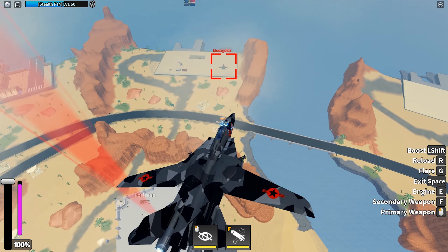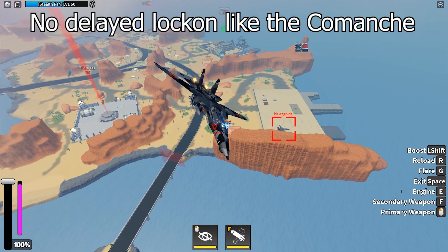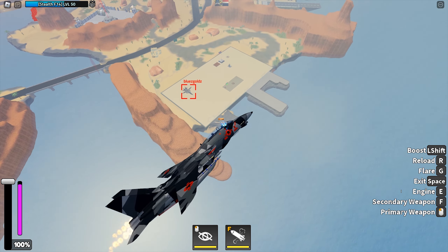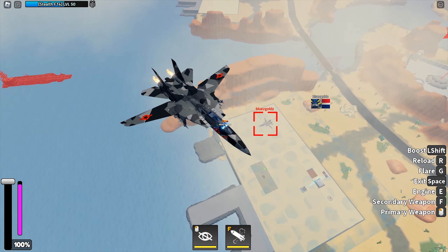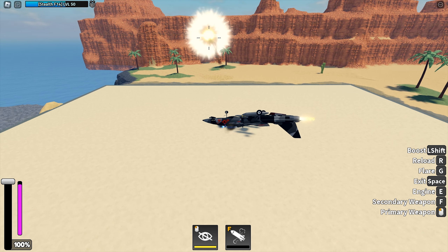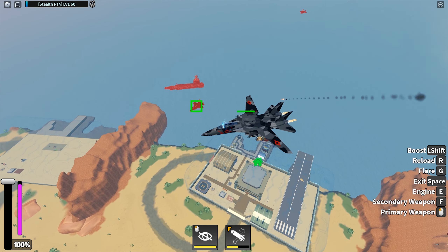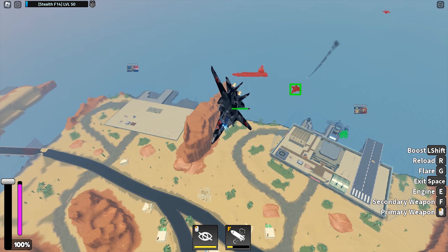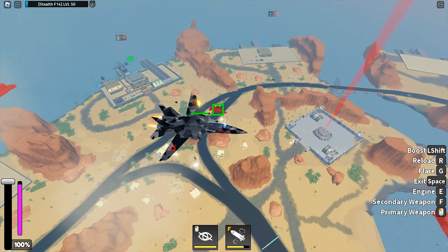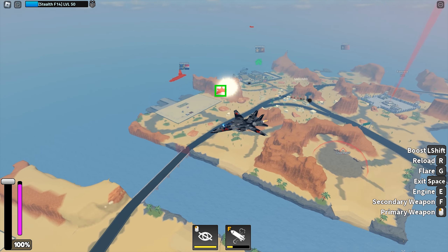I want to point out that the lock-on time on the stealth F-14 is the same as other vehicles. There is no longer lock-on time like the stealth F-35 or the Comanche. My alternate account is on a stealth F-14 but the lock-on time is the same. As for the secondary weapon, they are just regular guided missiles. There are 4 missiles. It requires 6 missiles to destroy an NPC plane, so I think the damage is quite low. 6 missiles is quite a lot on an NPC plane which has lower health than most player planes — it cannot even destroy the NPC plane within 1 reload.